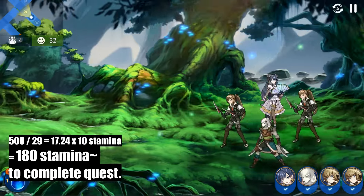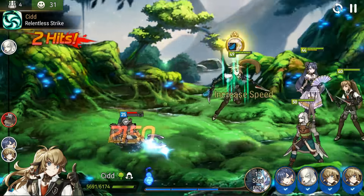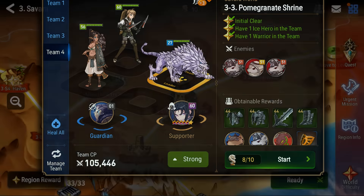That's about 180 stamina to complete that quest if you clear everything each time, which is easy if you're late game, which most people are by now. If you're in no rush to get them and still want exp and just want to auto, then the earliest mice stage is in World 3-3 with 9 mice per run — more exp, but way slower.